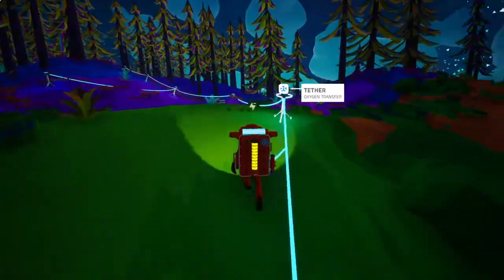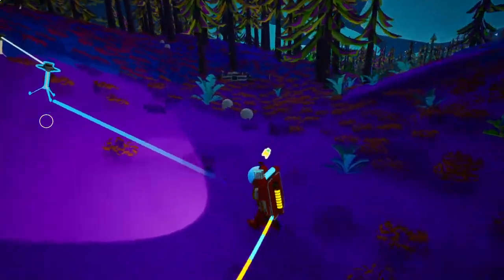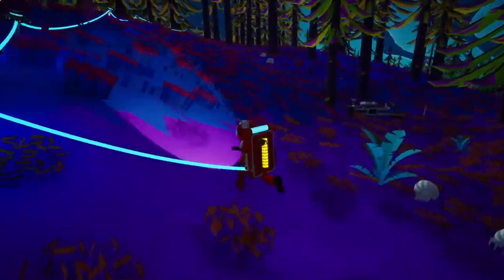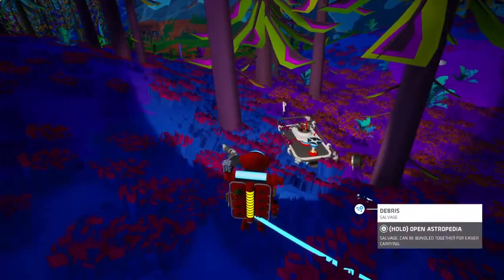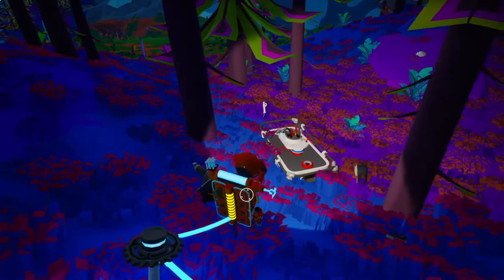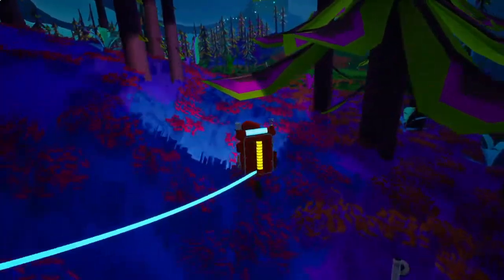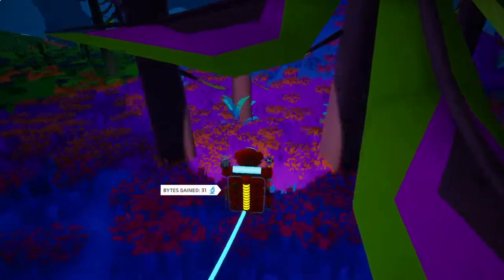Let me make some tethers. How do I place them again? There, that's how. Oh, what's this - a small solar panel! That's nice, I'll definitely put that on my base.